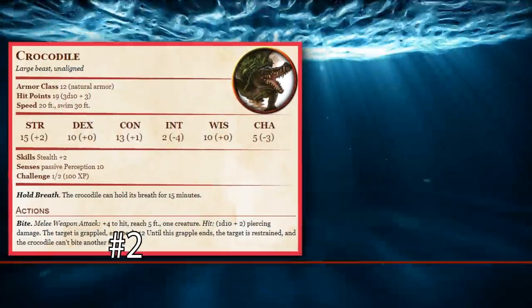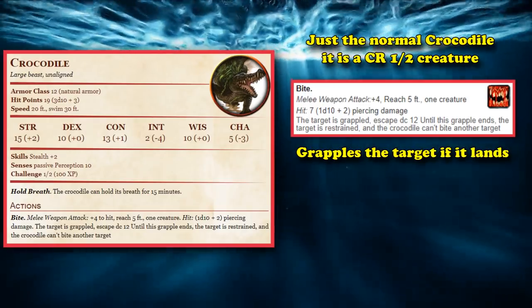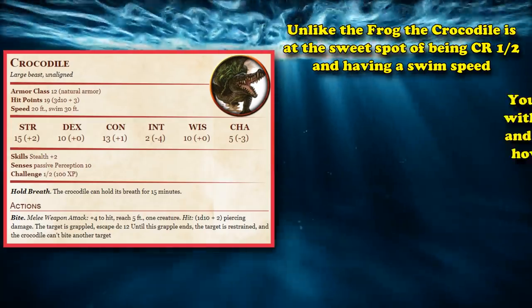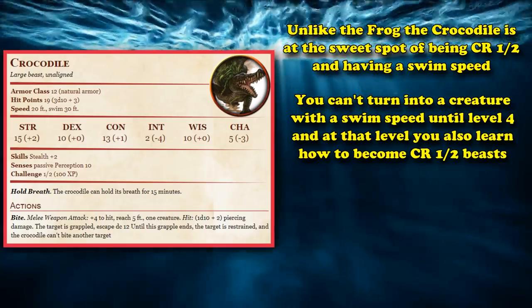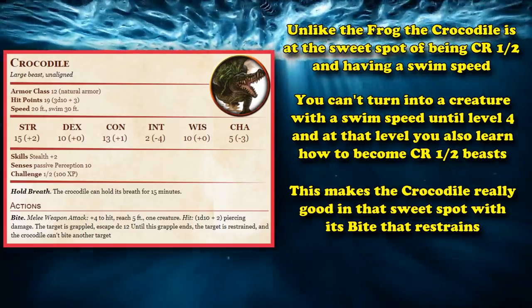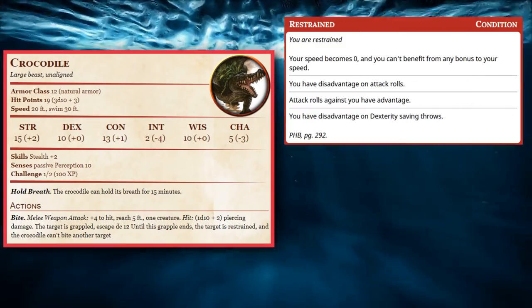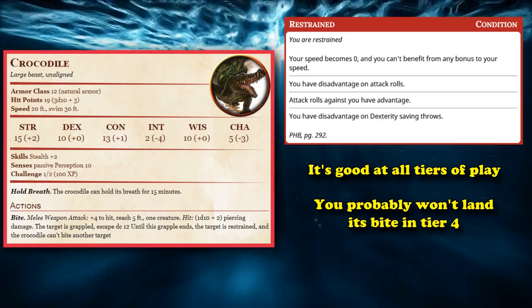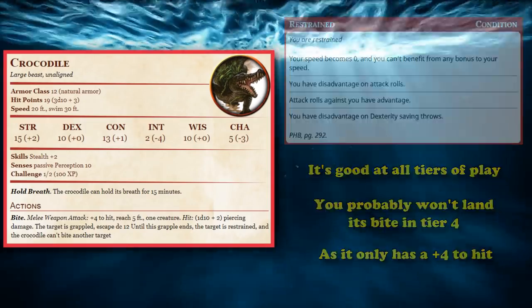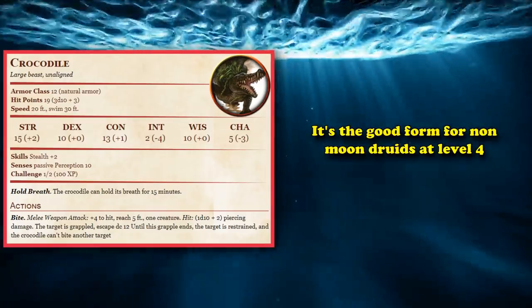And at number 2, we have the Crocodile — just the normal, standard Crocodile, which is a CR 1/2 creature. The Crocodile has a Bite Attack which, if it lands, allows you to auto-grapple the target and treat the target as Restrained — just like the Giant Frog. However, the Crocodile is at the sweet spot of CR rating, as you can't turn into an aquatic creature until level 4, and at level 4 you gain the ability to turn into CR 1/2 creatures, which makes the Crocodile one of the best creatures to turn into at that CR rating because it can impose the Restrained Condition with its Bite. The Restrained Condition is just that good, mainly because of its usefulness across all tiers of play. Although you'd be hard-pressed to land its Bite Attack in tier 4 levels of play as it only has a plus 4 to its attack modifier. And since every other Druid can't turn into the Giant Constrictor Snake, I'm putting the Crocodile higher, because it's what non-Moon Druids can turn into at level 4 that's really good.